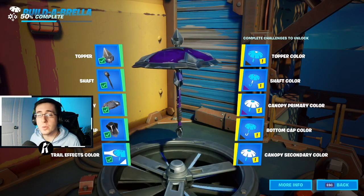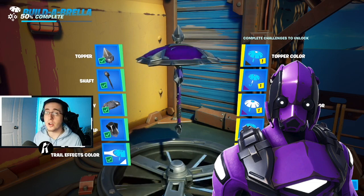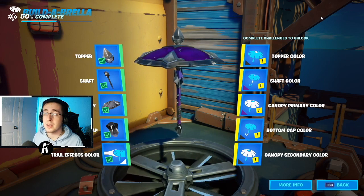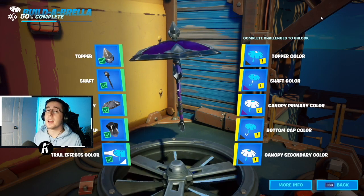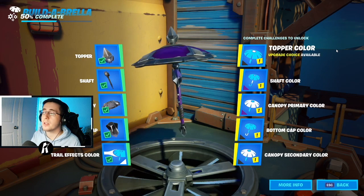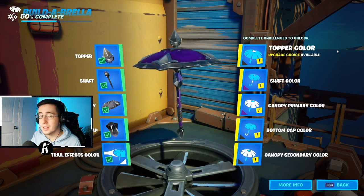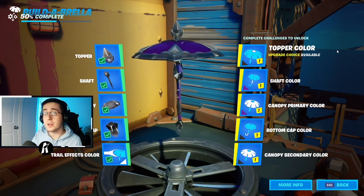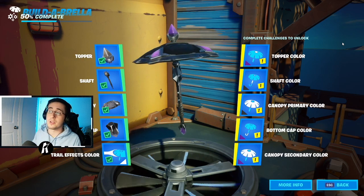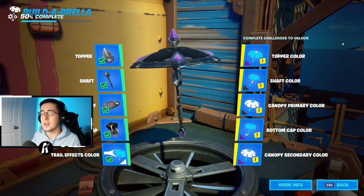Moving on, we're covering the Twitch Prime exclusive skin Sub Commando and the Xbox exclusive skin Dark Vertex. Each of these skins has a lot of purple as the primary color with secondary color being black. For the first design: topper color black, shaft color purple, canopy primary color purple, bottom cap and canopy secondary color black. Switching it up: topper color purple, shaft and canopy primary color black, bottom cap and canopy secondary color purple.